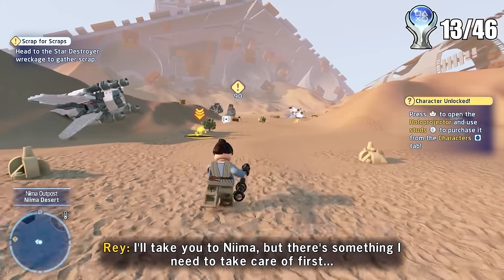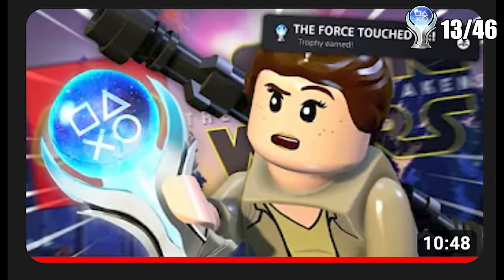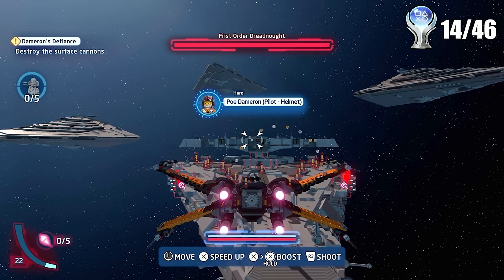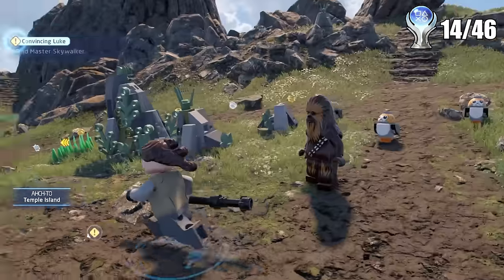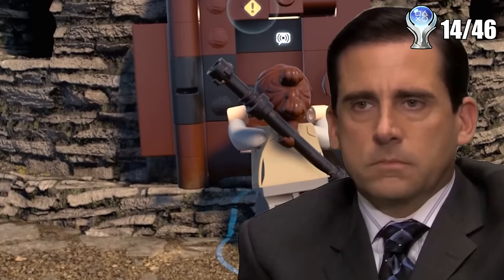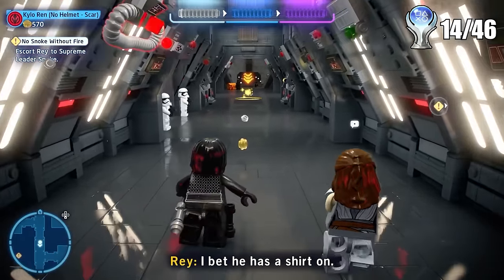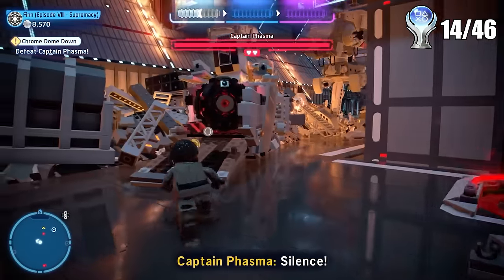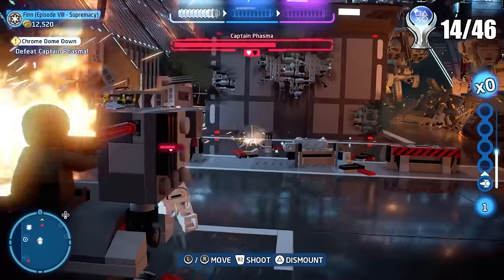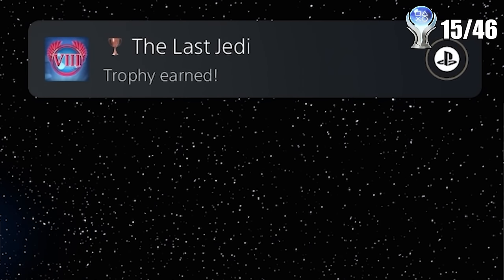Then we landed on another episode, but this time it was the Force Awakens one, and sadly it was basically identical to a game I just made a video on, so I don't really want to talk about it — but here's the trophy for the episode. The next episode primarily consisted of us just tailing around old Luke Skywalker the whole time. Thankfully, after a while we got to swap over and play as Kylo Ren. We also swapped over to play as Finn and had a massive battle with Captain Phasma, which was actually one of the best fights in the game. Then the episode's trophy popped.